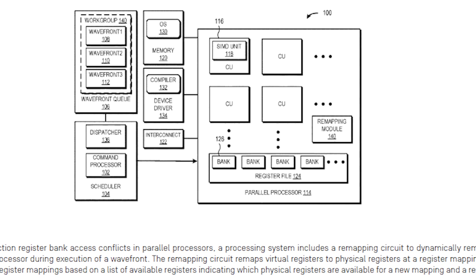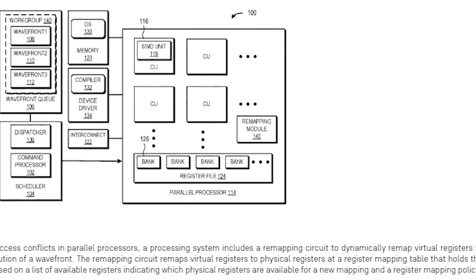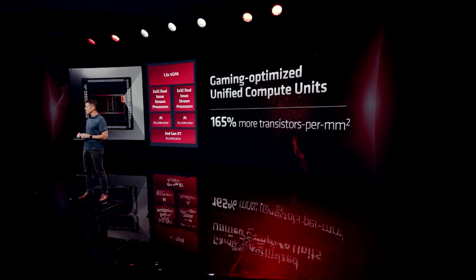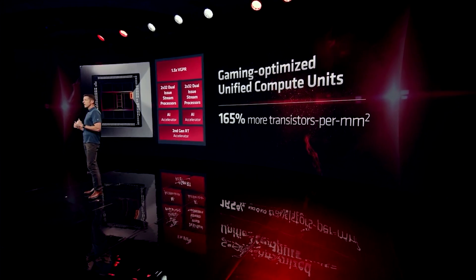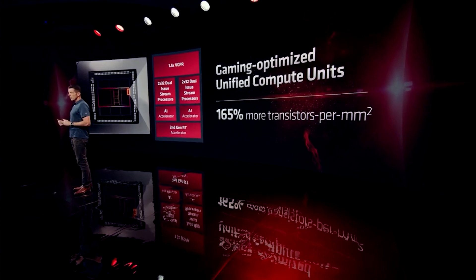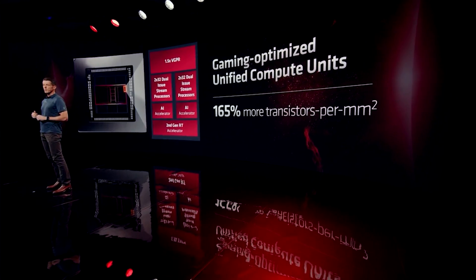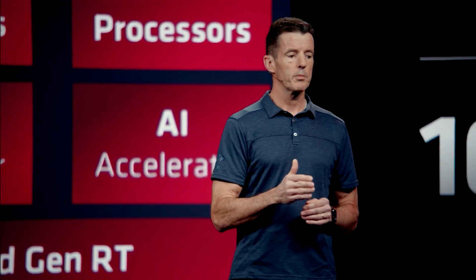It seems that Microsoft will be tapping into RDNA 5 for the PS6 — well, maybe RDNA 5 or even later. The general consensus is RTX 50 is going to be very impressive architecture. However, RDNA 5 is going to outperform it significantly. AMD are basically creating RDNA 5 to essentially take on RTX 60.